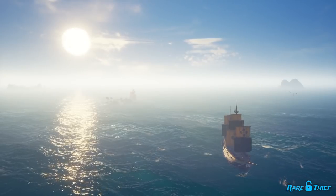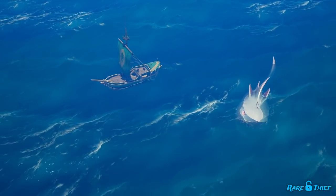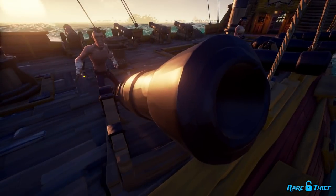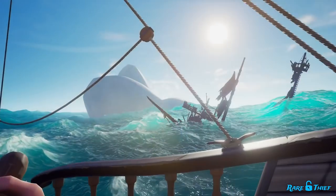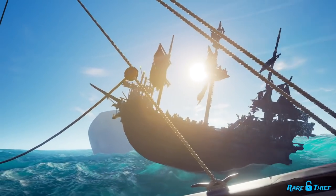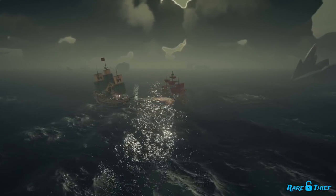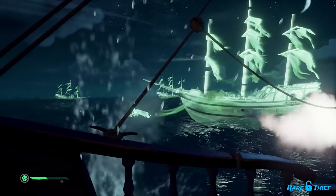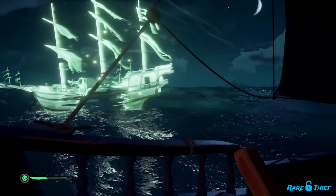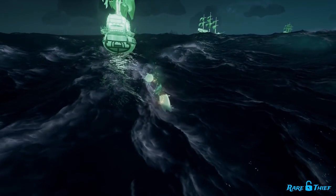Moving on to the megalodon — killing one counts as an epic renown action, and you'll also want to pick up the megalodon meat for extra renown when cooked. Those skeleton ships also have an extra reason to be taken down: each skeleton ship you and your crew sinks counts as an epic renown action, whether it's a sloop or galleon. Ghost ships, on the other hand, award a swift renown action for each one scuttled — they only take three shots to defeat, so swift sounds about right.